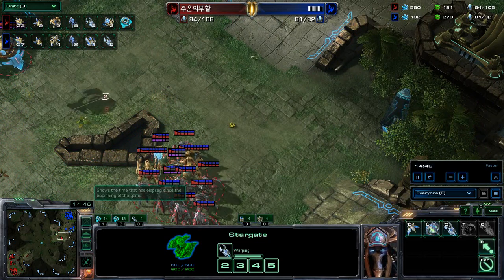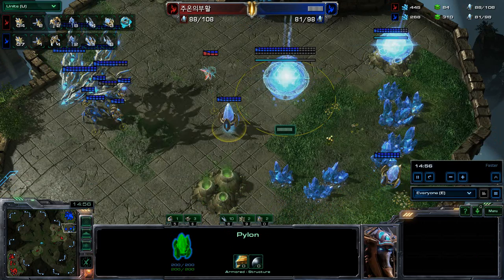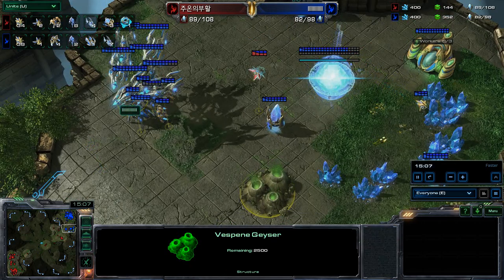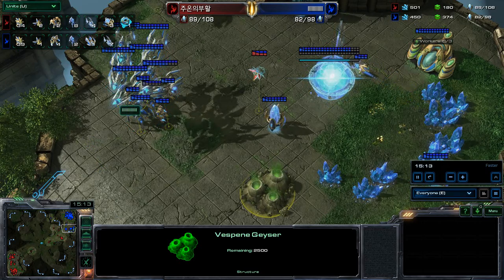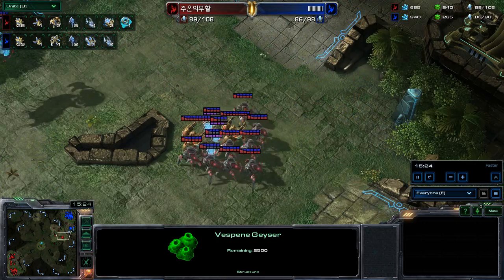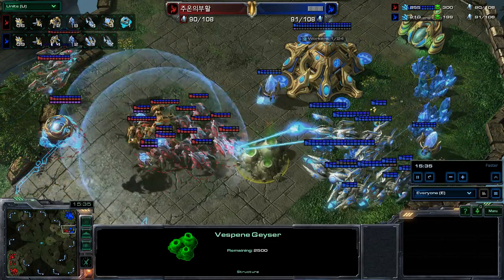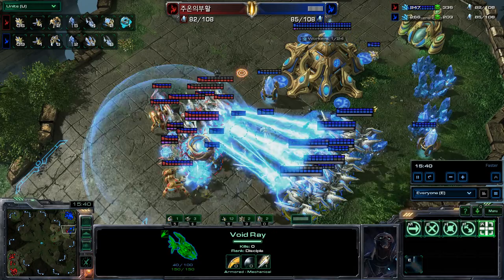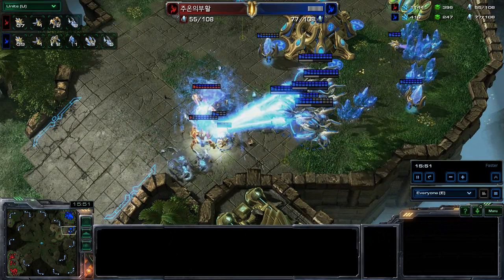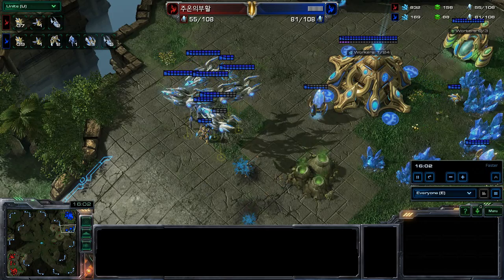Symbols awaits his slow voids. He puts down pylons to avoid supply block and gets that second gas on the expansion. Barcode has seven voids to Symbols' four. Barcode takes out Symbols' observer. The voids have finally gotten up, so it's time to attack. Guardian shield goes down, prismatic alignment activates, and Barcode goes to work — just a ton of voids. They clean up the army quite easily with only a couple of stalkers remaining. Very massive damage. The power of voids with prismatic alignment puts Barcode up 81 to 55 in food count.